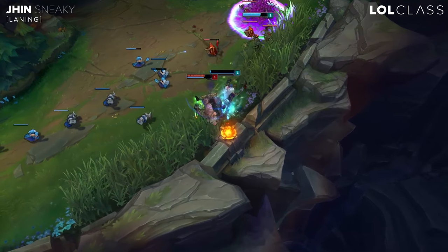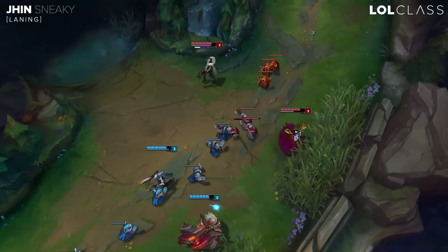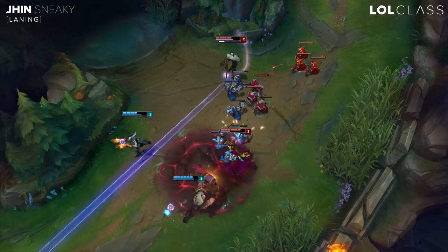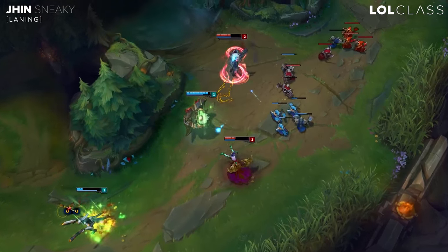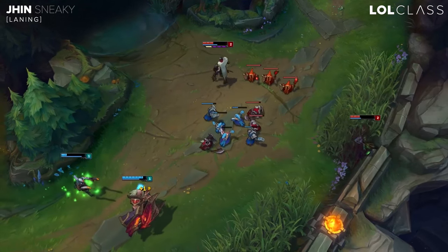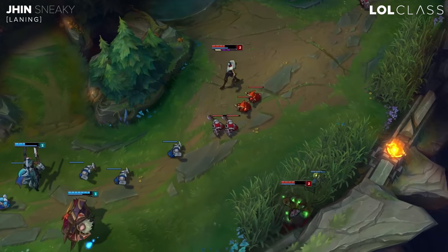Usually on your fourth shot, you want to try and zone the enemy. You can walk forward — just don't walk into the enemy support and get CC'd — but walk forward enough to go for the quick fourth hit if they're out of position. If you can, try and throw your Q at the same time, because it'll be a nice burst combo. No one can really out-trade you if you're hitting with the fourth hit, getting the boost speed to get away, and throwing your grenade at them.